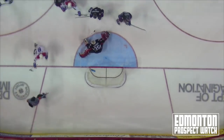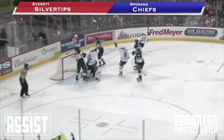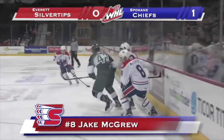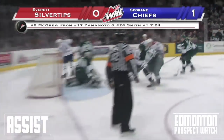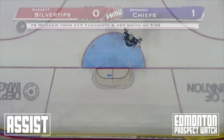Jake McGrew with good patience, works his way free and snaps home his second goal of the night. It's now 4-2 Spokane. Smith gets it over to Yamamoto, right circle, out front and a score. Jake McGrew out front and Spokane on the board with 12:36 left to go in the first period, it's 1-0 Spokane.